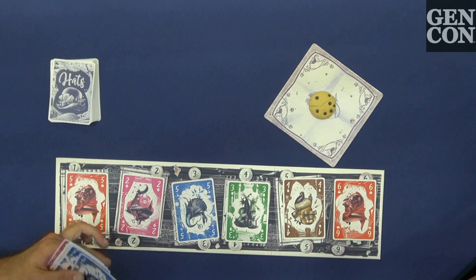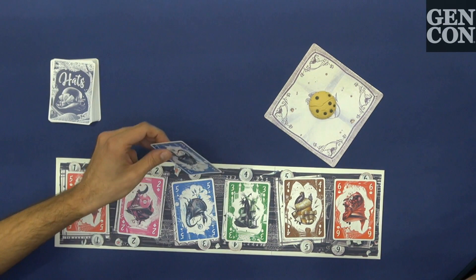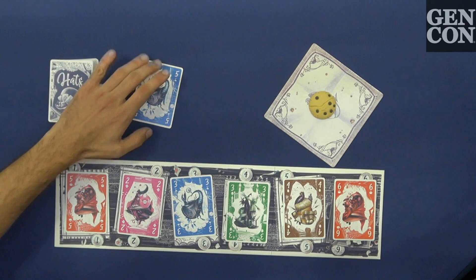We will have to exchange our hats with the ones on the table, and by doing so we will collect the hat we are exchanging. To exchange hats with the table, you can do it in two ways. The first one is by color — blue can get blue, and it goes in front of you. When you collect a hat, it's yours forever. Nobody can steal it.